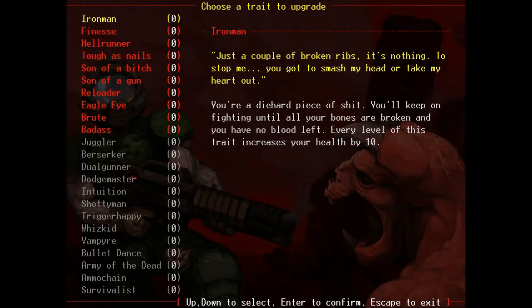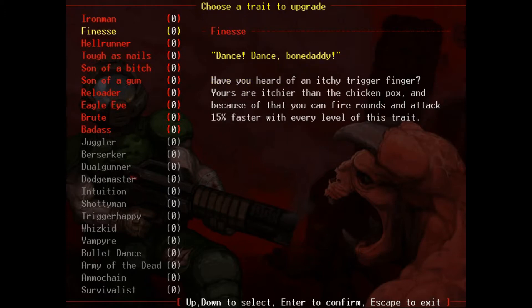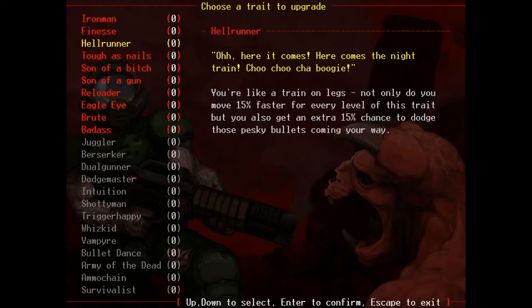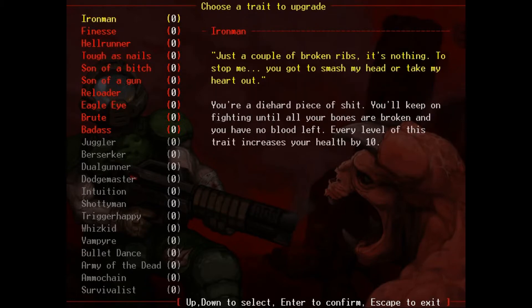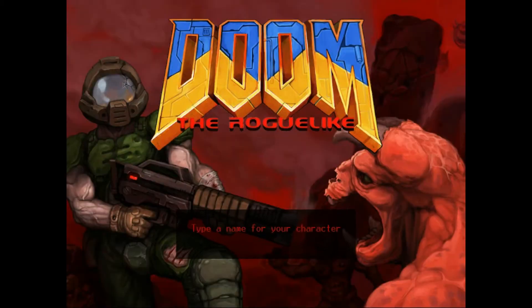Which skill do we want? You get a greater health increase per level gained, you can attack faster, you move faster, or you'll shrug off one more point of damage for every level of the trait. Let's keep it really, really simple and go with greater health increase per level. I'm going to call my character Stuart.